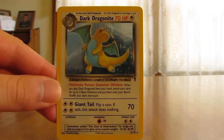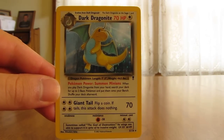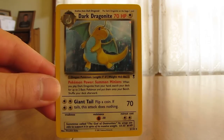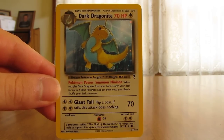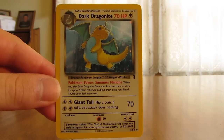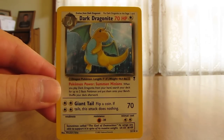Another thing about this set is that its cards are reprints of the older sets, and they didn't change formats. This set was released after the Neo sets, and Neo had changed the look of the cards a little bit from Base Set, Fossil, Jungle, and Team Rocket, but this set went back to the old formatted cards to look exactly the same as the cards they reprinted.